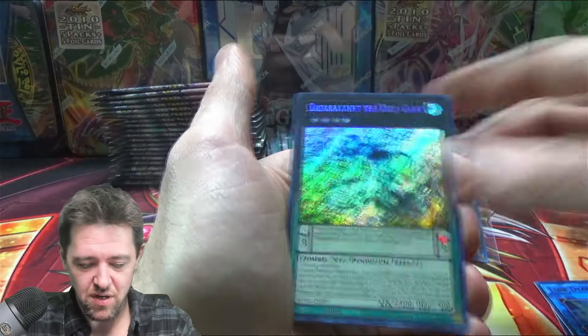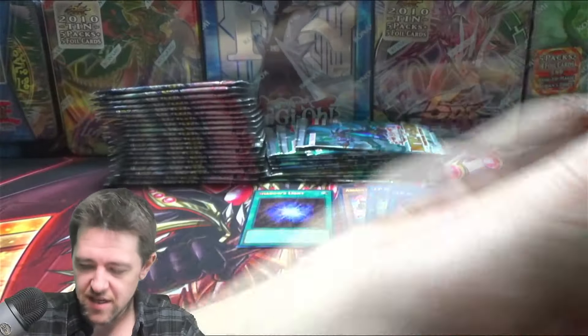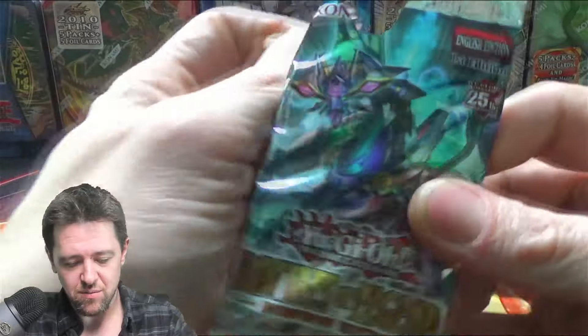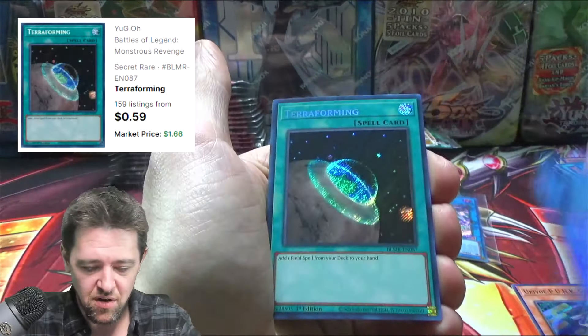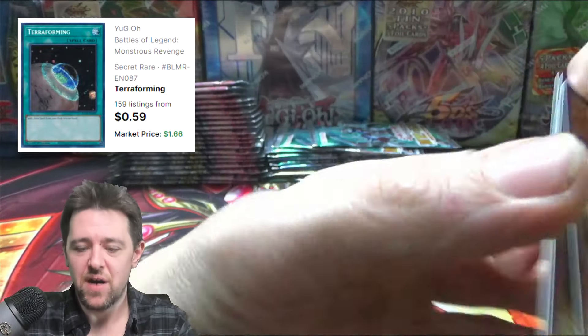Math Mech, Link Decoder. Ooze Giant — yuck. We got two packs left before we move on to Valiant. Link Decoder, Terraforming — not too bad. We'll put that in the decent pile.